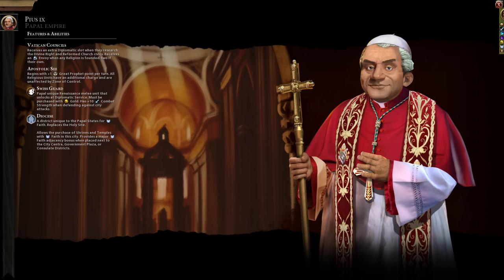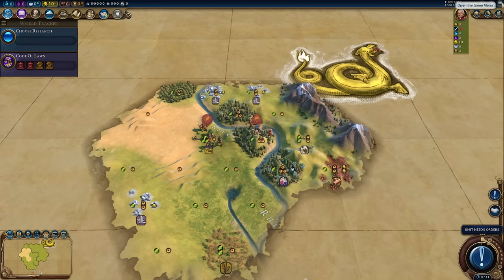Pius IX of the Papal Empire — I ran a series with him maybe two years ago. This is JFD's Papal States mod and it is really fun. The Pope and the Papal Empire is actually really easy to use — a fantastic holy site replacement that lets you purchase shrines and temples. The Swiss Guard is even better. We even start with one prophet point per turn. Something I enjoyed last time was the Vatican Council ability: it receives an extra diplomatic slot when they research the Divine Right and Reformed Church civics, so two diplomatic slots in the government. They come online very late but they are there. If I combine that with Owls of Minerva, that gives me an economic slot and a wild card.